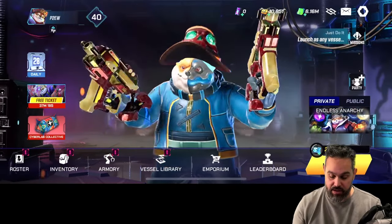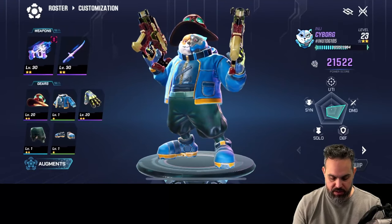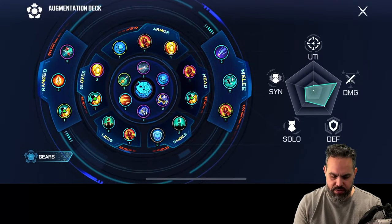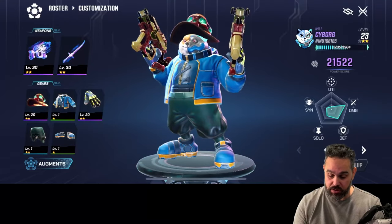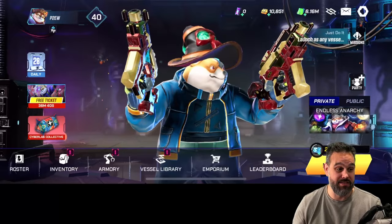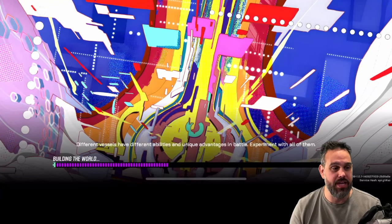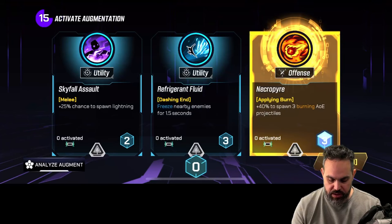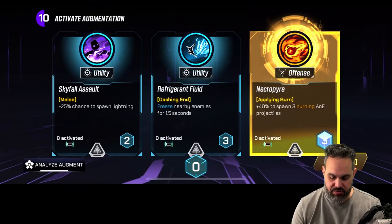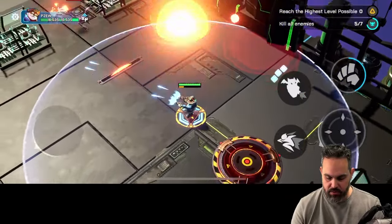I'm trying to grow this epic Inu character to maximum level. Here you can see what I have equipped. Check the augmentations to see what you need - they have different options and I normally go for more critical attack and things that help with the dash I use a lot. You have to decide how you play best and use the correct augmentations. I'll start a run to show a bit of gameplay - I'll first select an augmentation, applying burn at 40% chance.